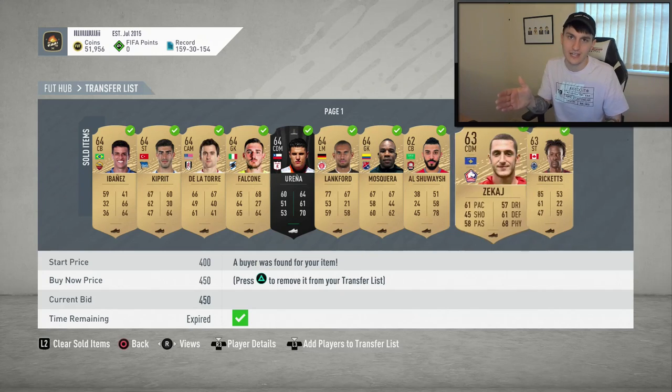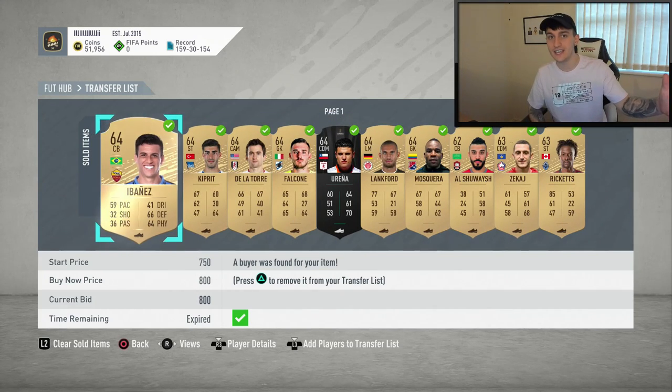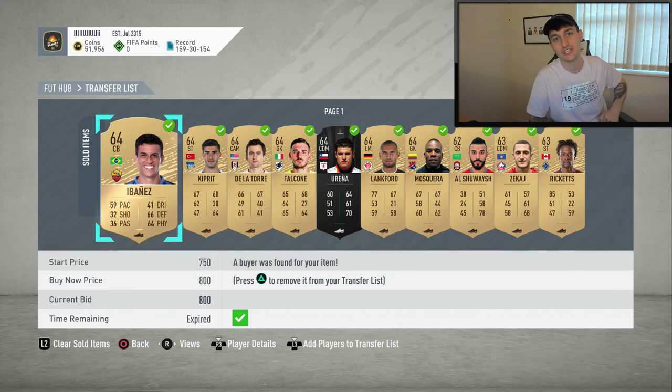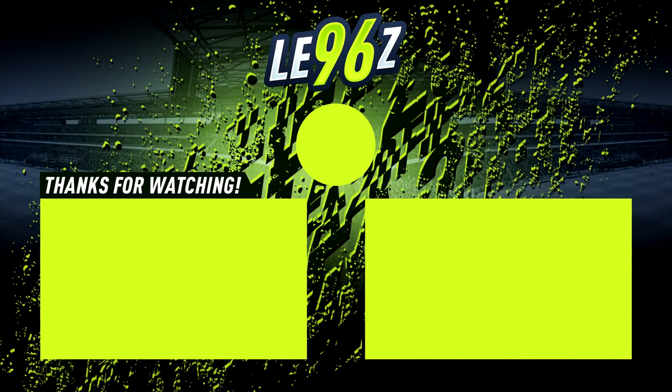If I was going to do this again, I would definitely just use the last method. These two guys didn't actually sell on, so let's call it 52k for the sake of this video — around 4,000 coins profit just using bronze players. If you have a go at this, let me know in the comments how many coins you make. Give yourself half an hour with just bronze players. Make sure to drop a like, follow me on Instagram and Twitter, and subscribe if you're new. Goodbye!